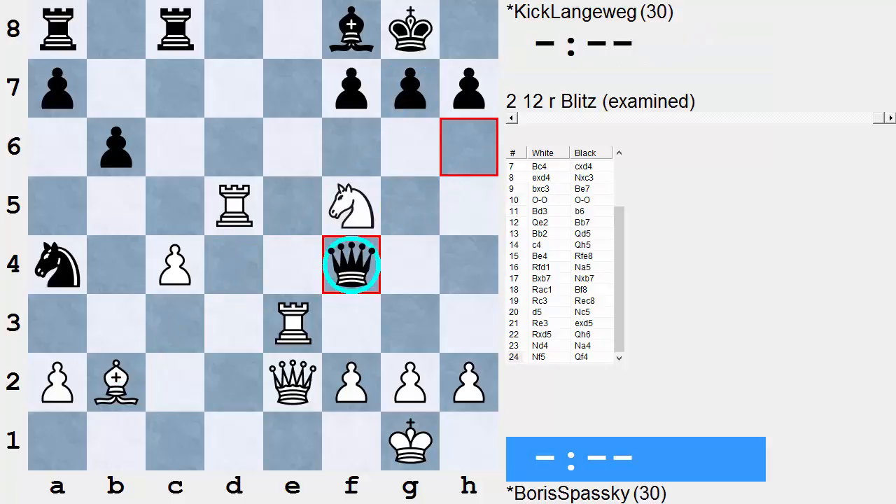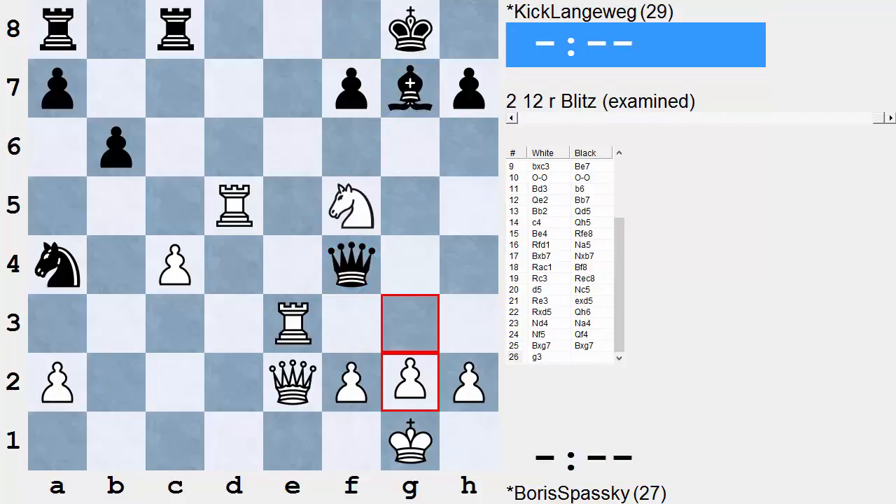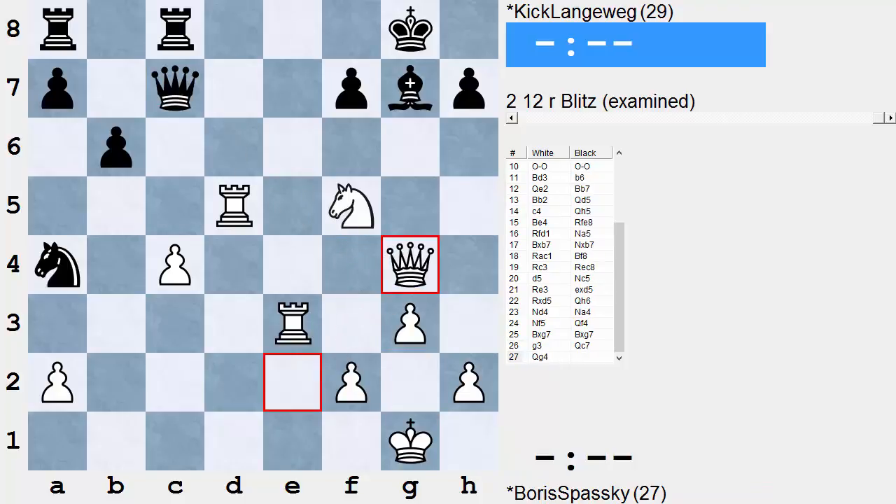Does Black have a defense? Not really. If Queen f4, Bishop takes g7 is still ruinous — White makes luft and drives the queen away. If the queen goes to c7 or somewhere else, Queen g4 is overwhelming to say the least.